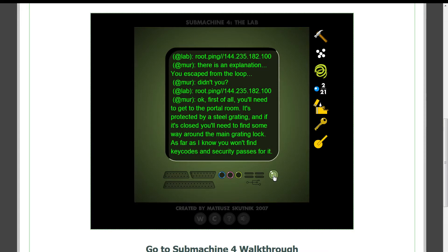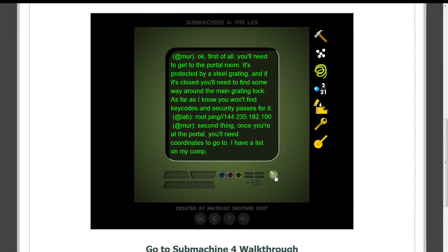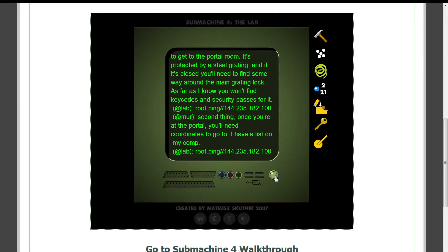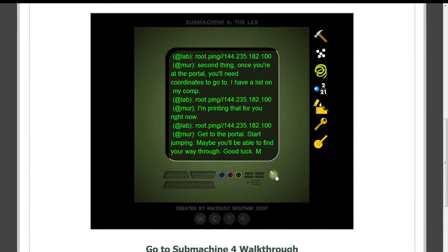Oh jeez. Okay, first of all, you'll need to get to the portal room. It's protected by a steel grating, and if it's closed, you'll need to find some way around the main grating lock. As far as I know, you won't find any key codes and security passes for it. The second thing — once you're at the portal, you'll need coordinates to go to. I have a list on my computer. I'm printing that for you right now. Get up to the portal, start jumping. Maybe you'll be able to find your way through. Good luck. M.